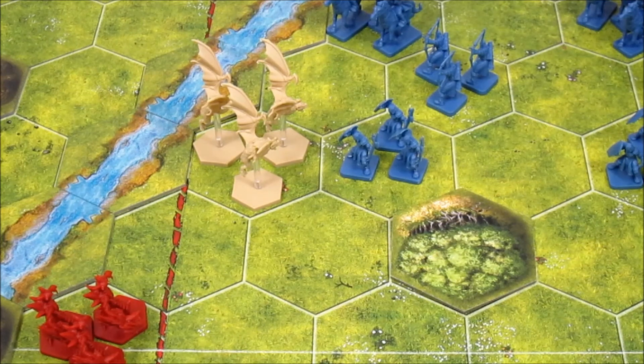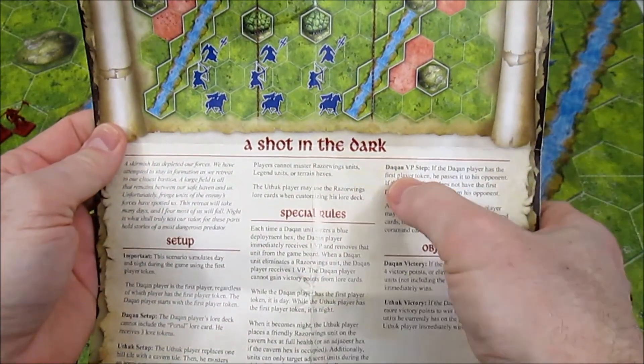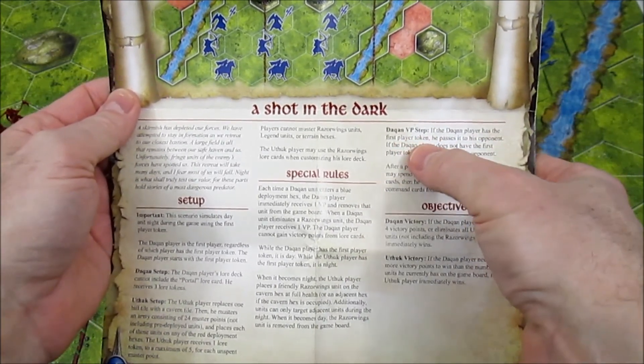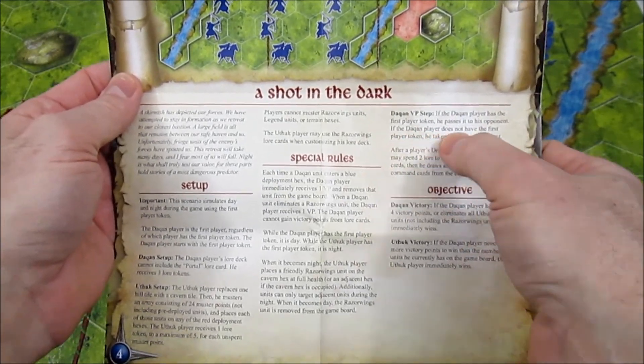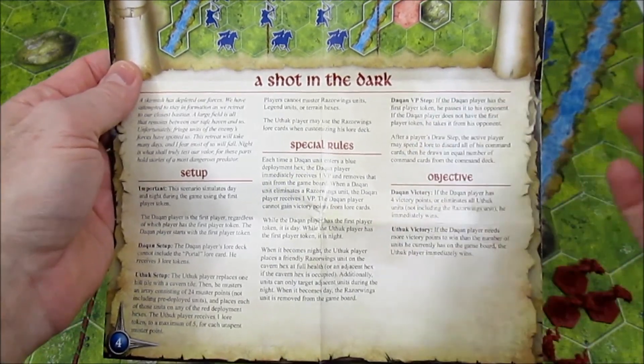Now we're into the upkeep phase, and I want to reread this again because it will become daytime. Let me re-read the rules to make sure I'm doing this correctly. When it is the Dakan victory point step - not every victory point step, but the Dakan one - if the Dakan player has the first player token he passes it to his opponent, which means it is then going to be nighttime. If the Dakan player does not have the first player token, he takes it back. So we're only switching from day to night and night to day during the Dakan victory point step, not both the Dakan and Uthik.